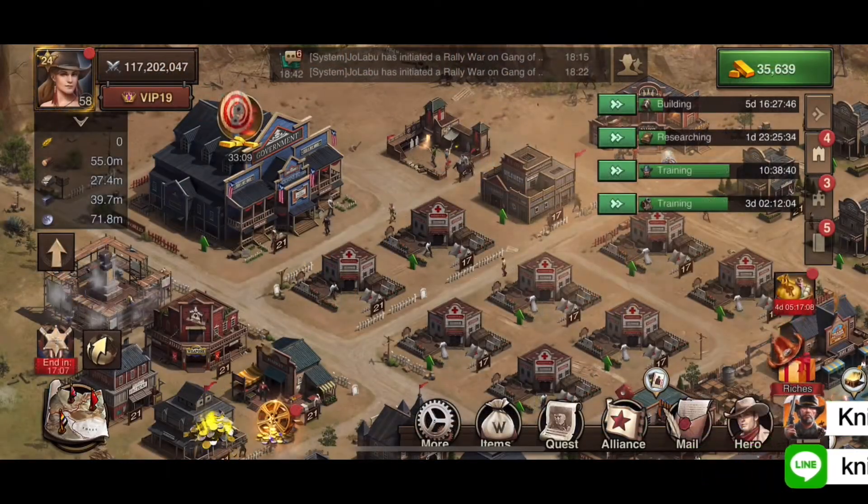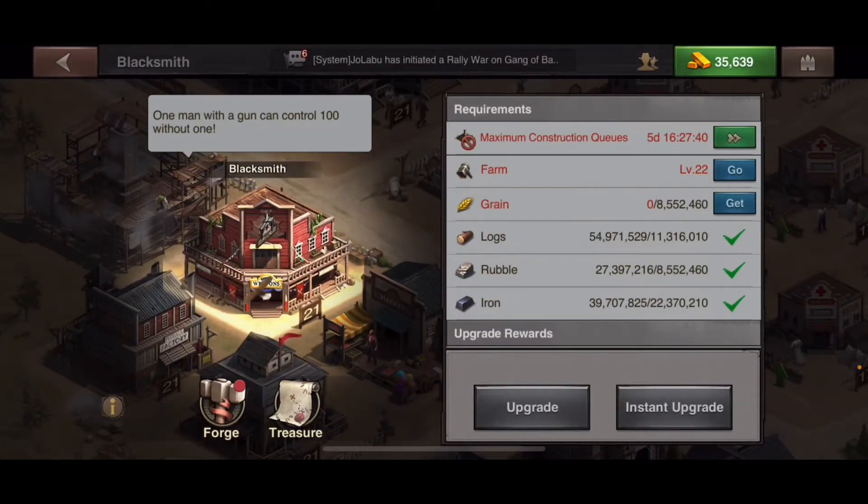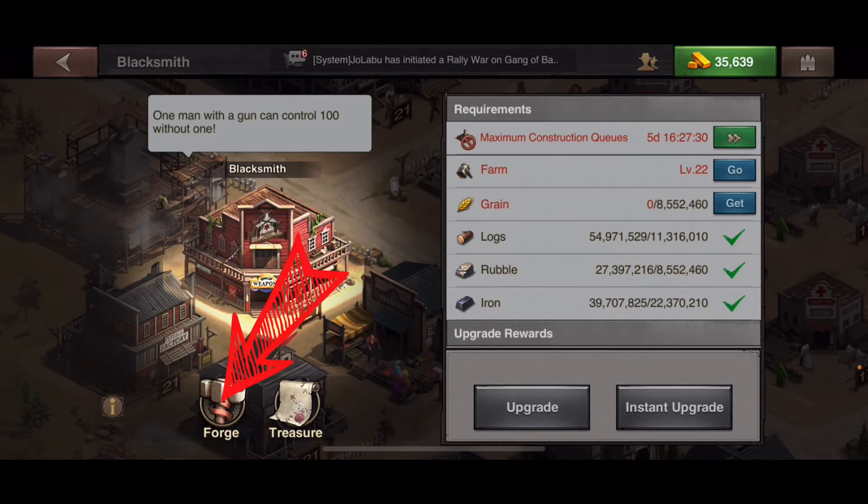This is another installment of the buildings playlist. I'm going to go over to the blacksmith — I'm just going through my town in no particular order. When you click on the blacksmith, this is where you're able to forge equipment.